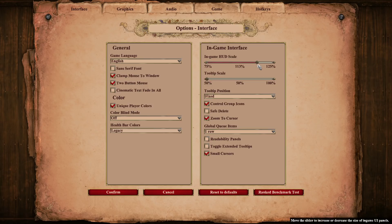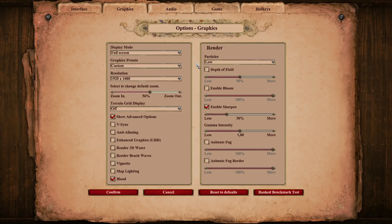The HUD scale I have a little bit bigger. I think preferably people might want it on the lower end, but I feel more comfortable with having it slightly bigger. On the other hand, here are the graphics. I tend to go towards the lower end of most graphics and just try to make it simple, clear, and not too flashy. Most is deactivated — pretty much on the low end when it comes to graphics.